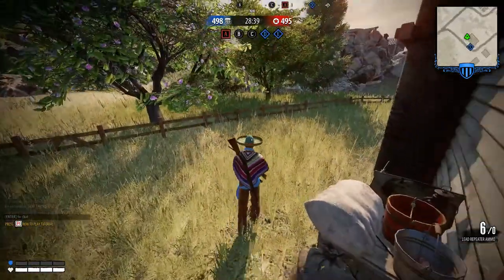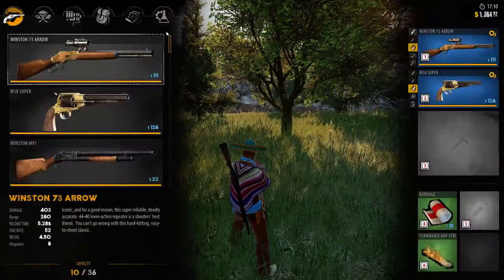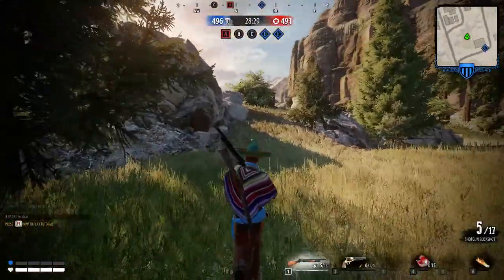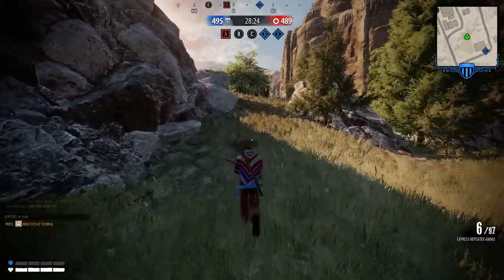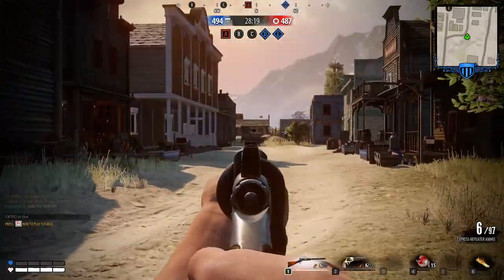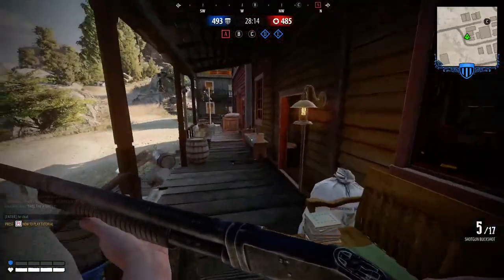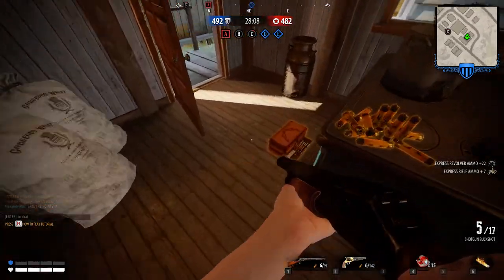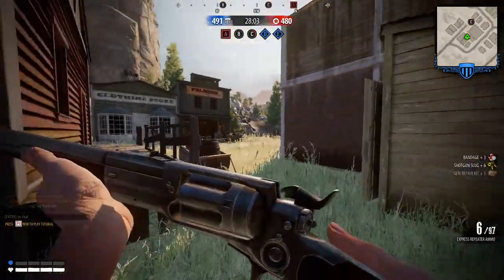We probably should have helped capture that objective, but whatever. So far we got two objectives down. We got the Buckshot and the 1885. Now from here we're going to push up to C and we're still searching for a Ranger. Once you have the gun, you won't drop it. I also try to grab a little bit of stuff as we go — you never know what's going to happen.